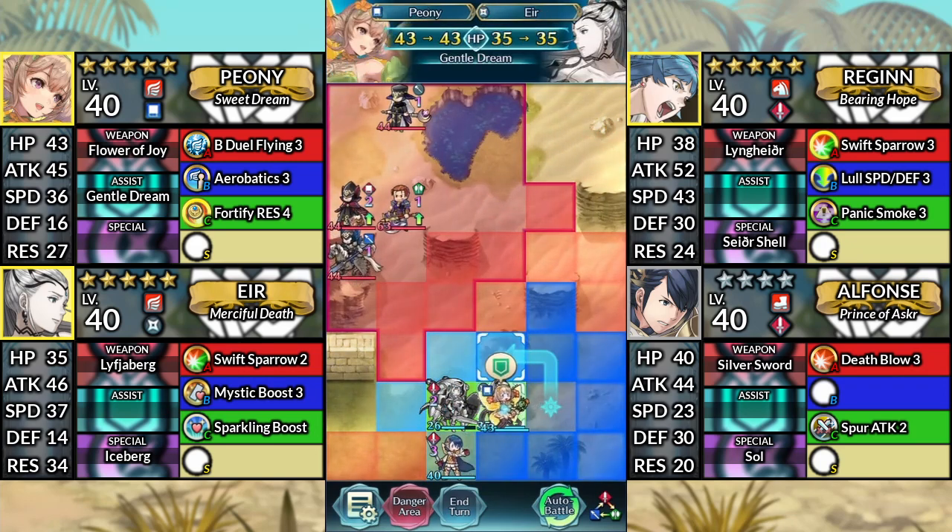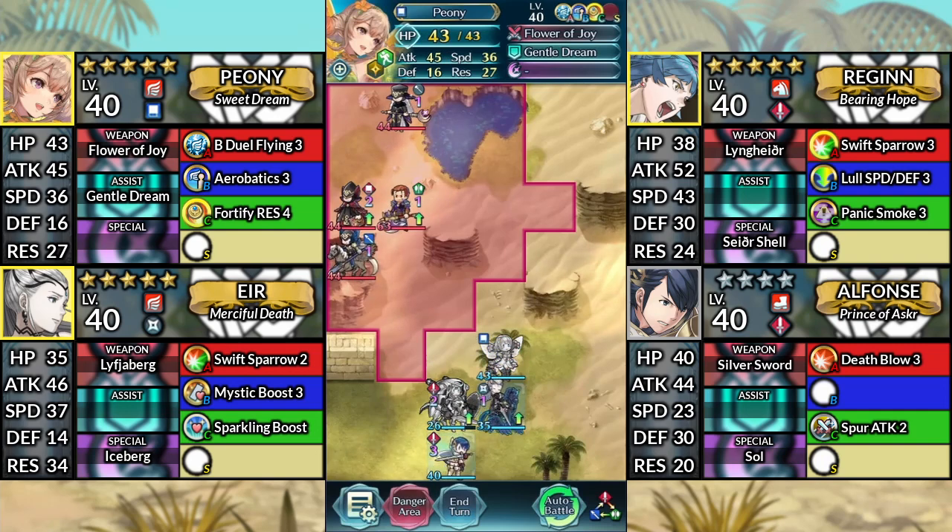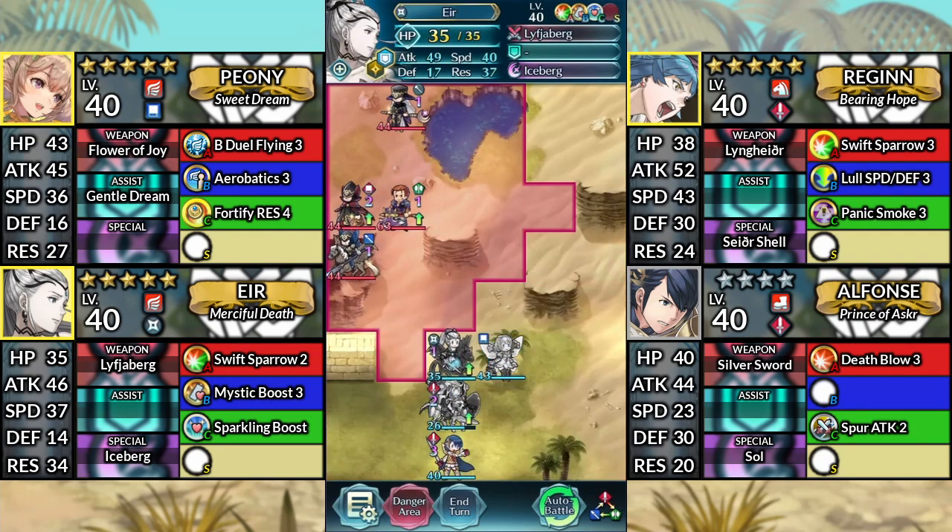Move Peony up to the left and dance Eir. Then move Eir up to the left. Afterwards, end your turn.